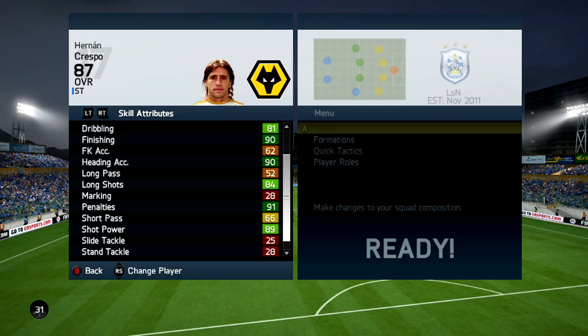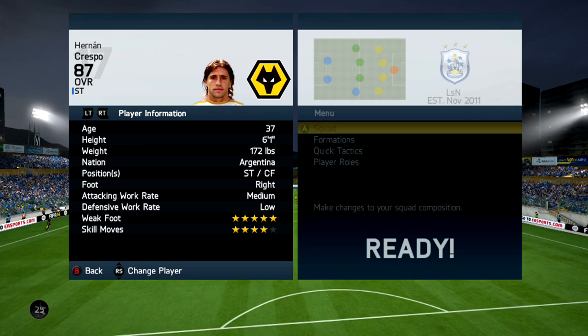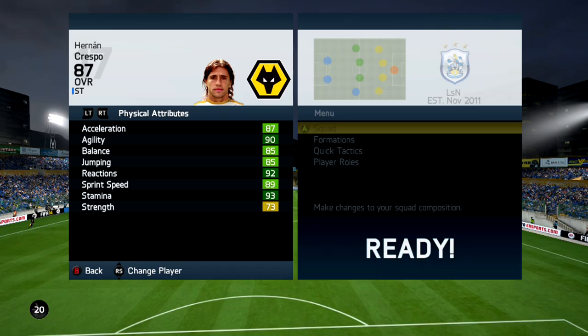Now before I begin, if you guys are looking for a cheap and reliable place to get your coins, check out BattleAid.com. Their link will be in the description. Use the code DETON to get 5% off.